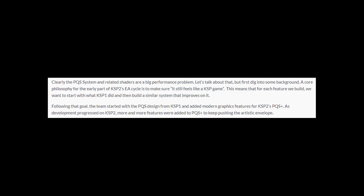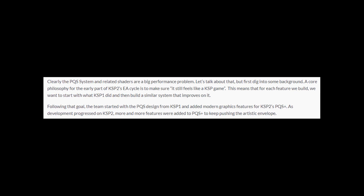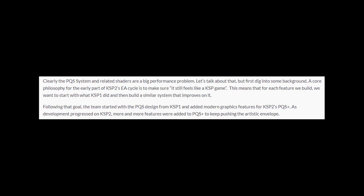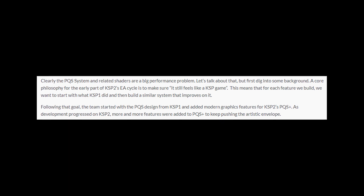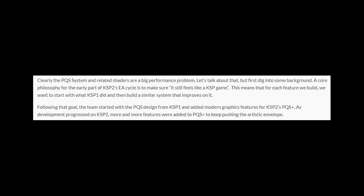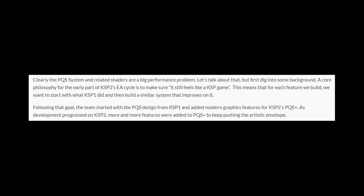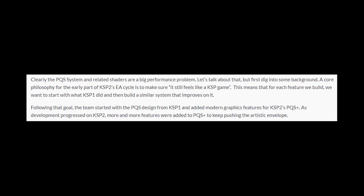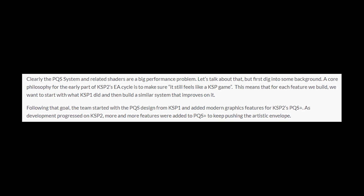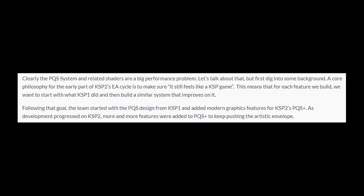The PQS system and related shaders are a big performance problem. Our core philosophy for the early part of KSP2's early access cycle is to make sure it still feels like a KSP game. This means that for each feature we build, we want to start with what KSP1 did and then build a similar system that improves on it. Following that goal, the team started with the PQS design from KSP1 and added modern graphics features for KSP2's PQS Plus. As development progressed on KSP2, more and more features were added to PQS Plus to keep pushing the artistic envelope.